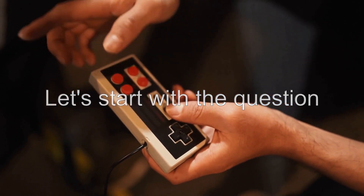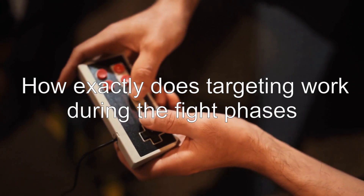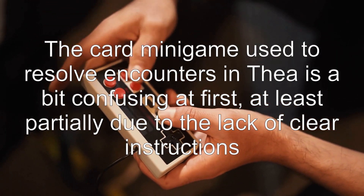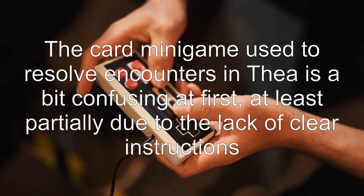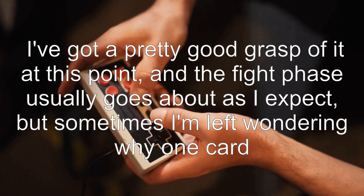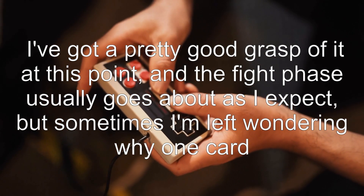Let's start with the question: how exactly does targeting work during the fight phases? The card minigame used to resolve encounters in Thea is a bit confusing at first, at least partially due to the lack of clear instructions. I've got a pretty good grasp of it at this point, and the fight phase usually goes about as I expect.